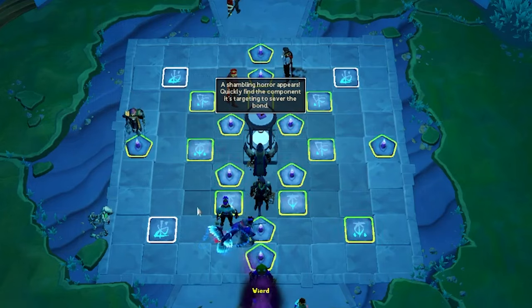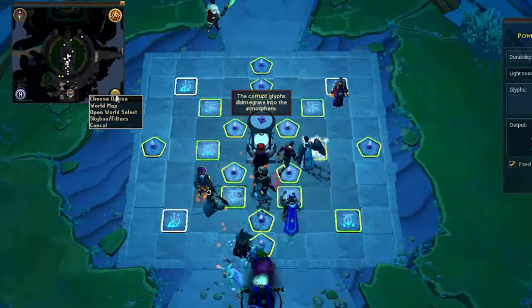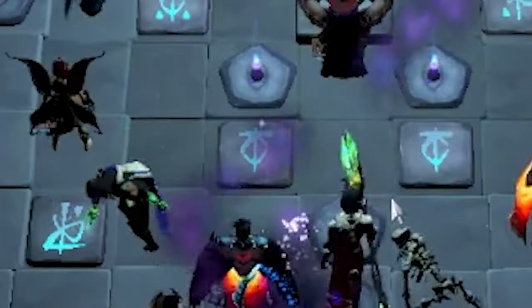If you're having trouble seeing the tiny sparkle on a glyph or candle after clicking on the shambling horror, you can activate the Dusk Skybox and then go to Advanced, click Load Settings, and change all the values to 0 and then save them. For some people, it's a little easier to see.